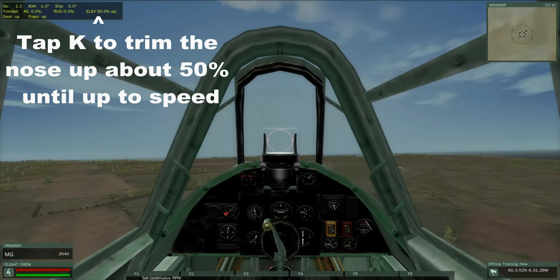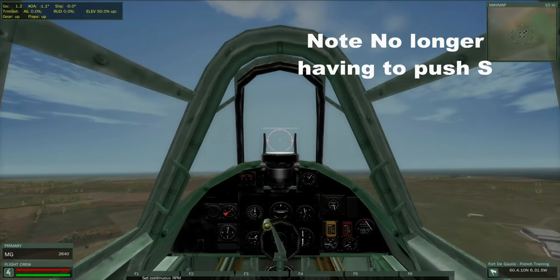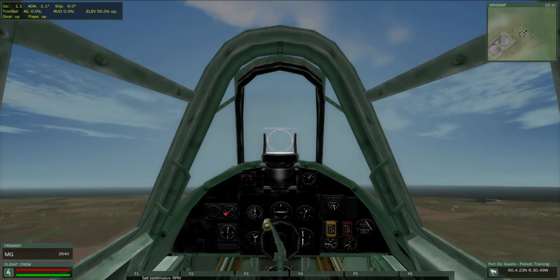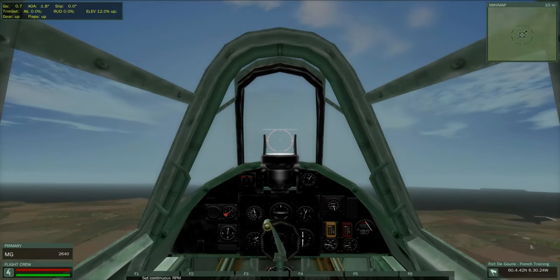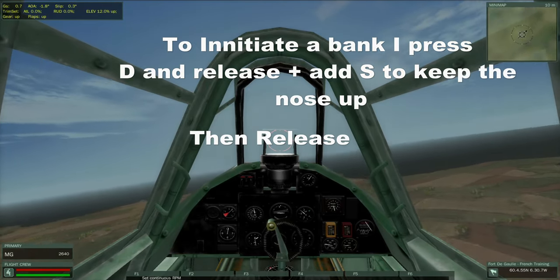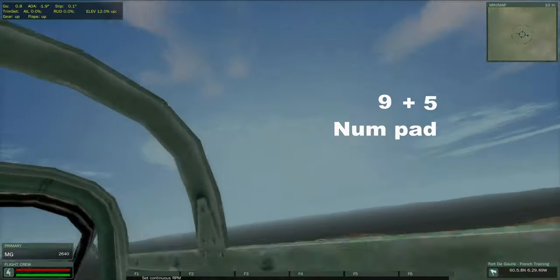Continually adjust for flying level, and tap the K key to trim the nose up to about 50%. Once your speed is up, use the I key to bring trim back down to about 10–12%. You can start initiating a turn by banking it a little, then releasing the bank and using the S key to continue the turn. Use the number pad to look around and see where you're going.